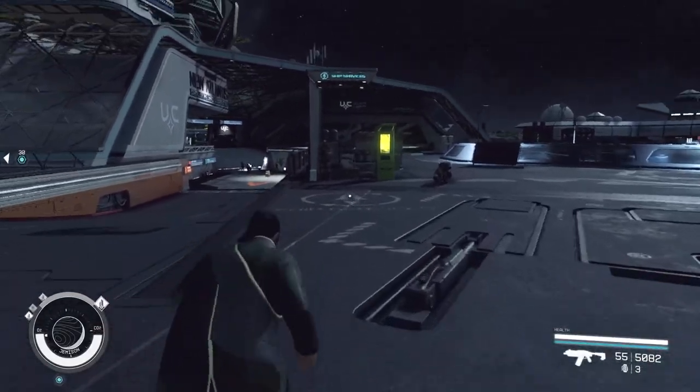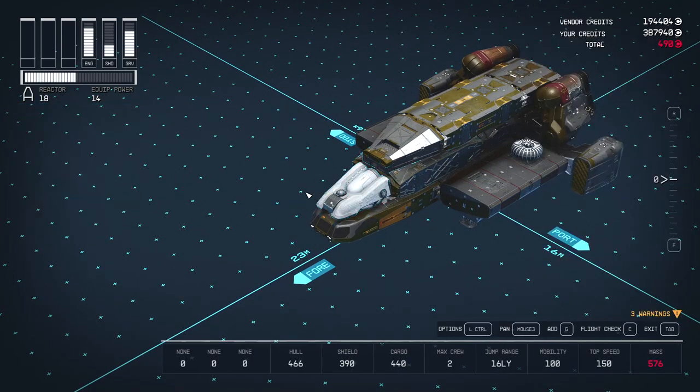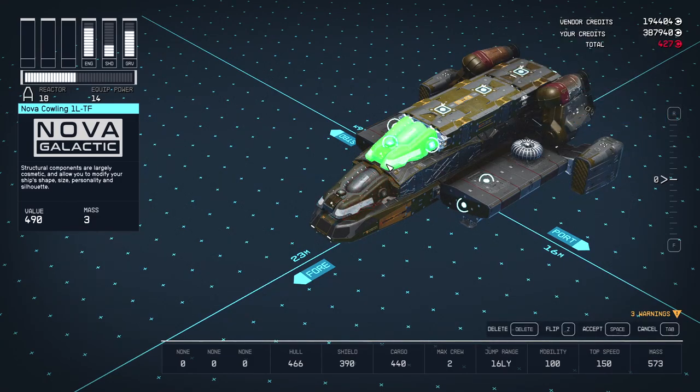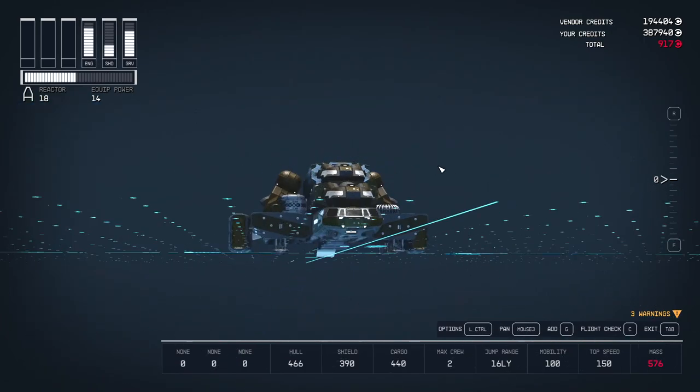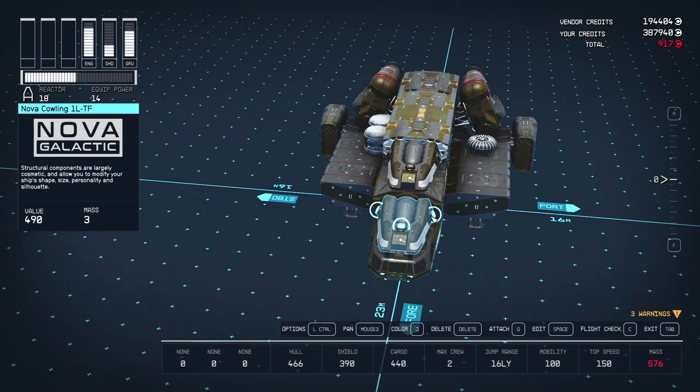Accept and travel back to New Atlantis. Here you want to buy the Nova Cowlings — they're easily the best when it comes to giving you weapon mounts. Put 2 Nova Cowling 1LTF in the centre: one above the cockpit and another replacing the Deimos Cowling. They have 3 weapon slots each.